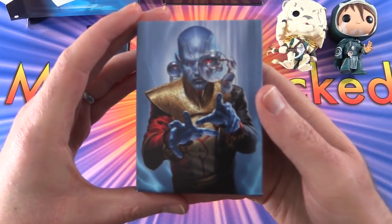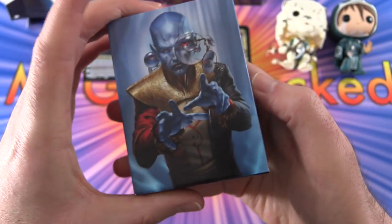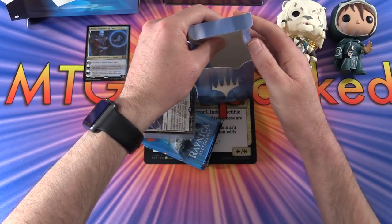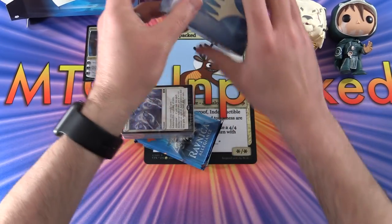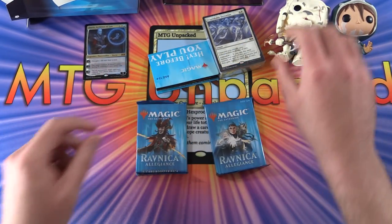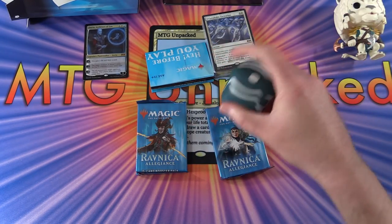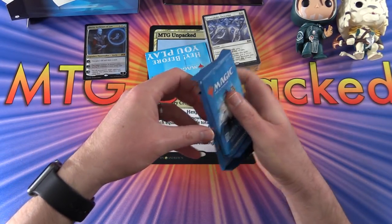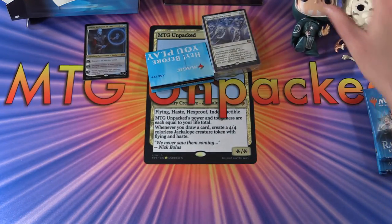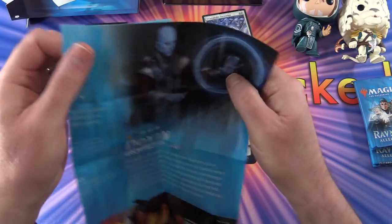Then we get a nice deck box here with the Planeswalker himself - I'm not sure if he's a man or what. Let's take a look in the box. Once we get the deck proper, two booster packs, which we will bless right now in the usual strange manner. Ajani just kicked Jace in the head - not sure if that was hurting because Jace, as you may have noticed, lost a finger at some point. So, enough foolishness. Let's get stuck in here.